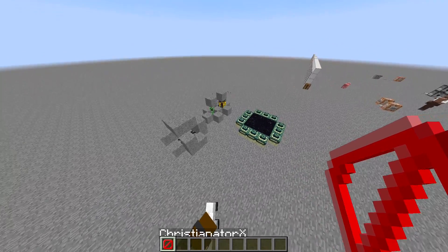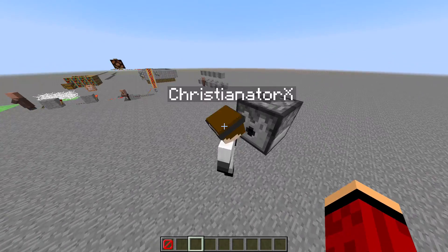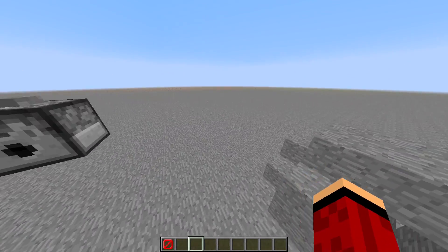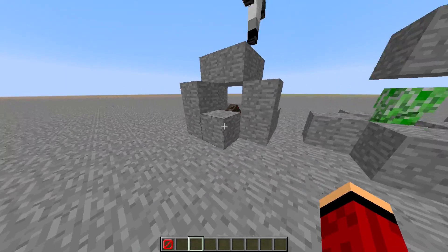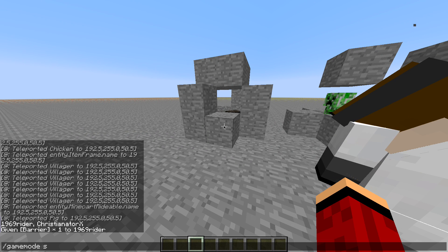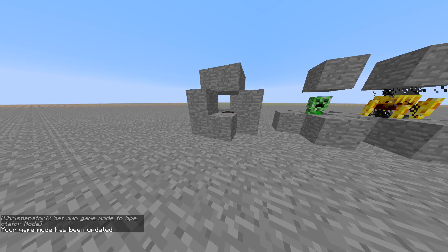The barrier block can be used like a prison — players can't get out of it. Also added in this update is a new game mode: Game Mode 3, also known as Spectator Mode. In spectator mode, you just go through anything.